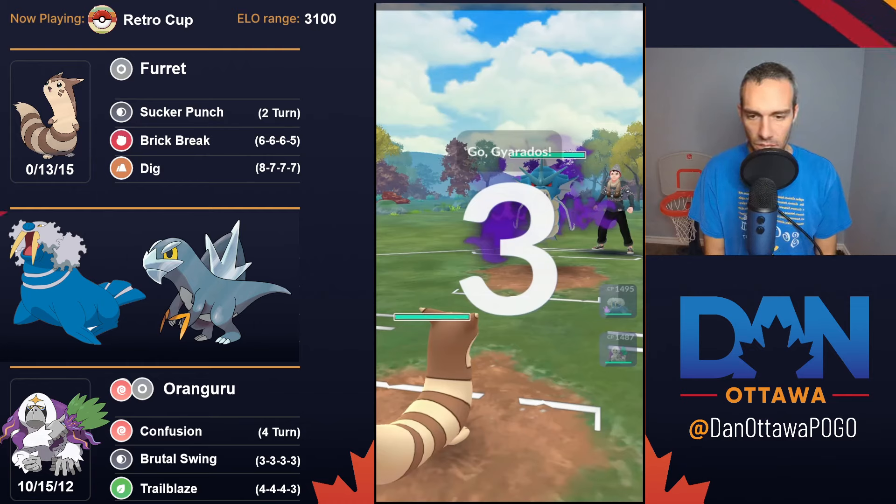The thought process was Ferret has Sucker Punch and I know there's a lot of Orangurus out there, so super effective on the sidekicks. Oranguru is to deal with that. And then I was like, oh, Ferret doesn't have any moves for flyers. Like Brick Break and Dig would be resisted, so I need something for flyers — so I put in Walrein.